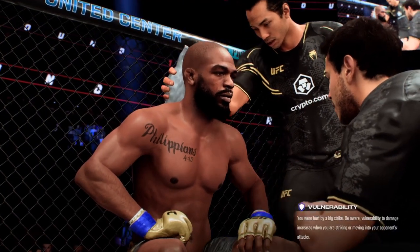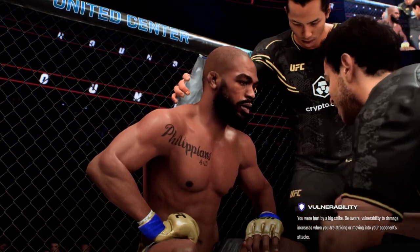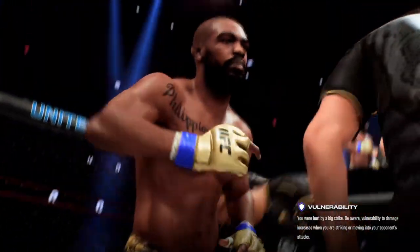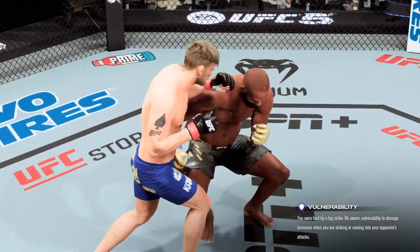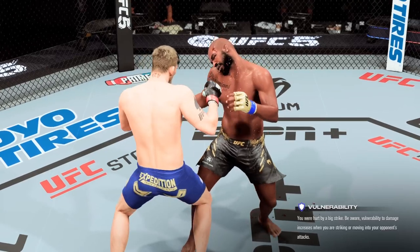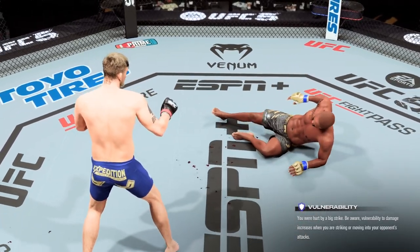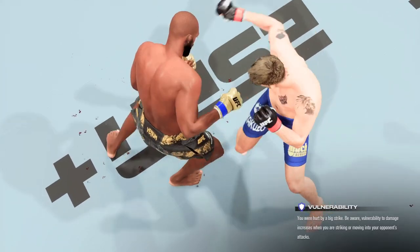Heading back to the corner now, and Jones has got a nasty cut above the eye. Cut Man has his work to do here in advance of round five. A big knockdown, courtesy of that punch in that round, DC — here's your replay. Big moment in the previous round. They were both fighting very well, but when he landed this punch right here that sits his opponent down, it's a game-changer.